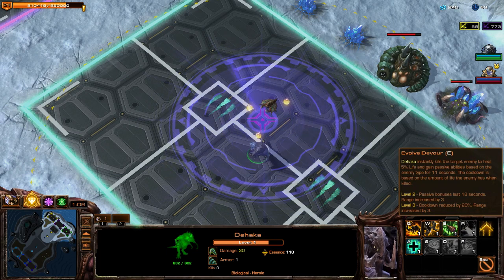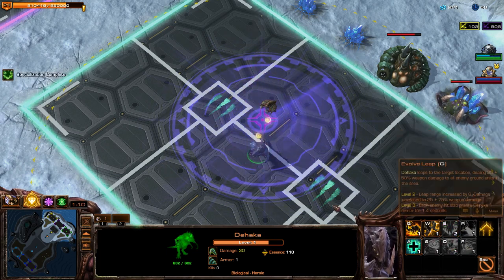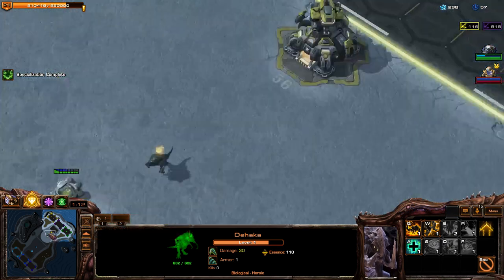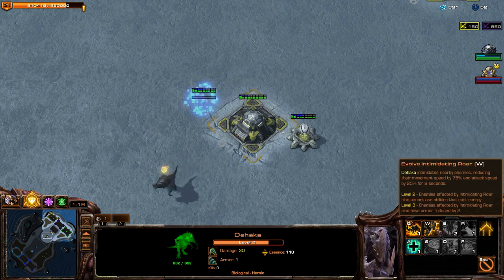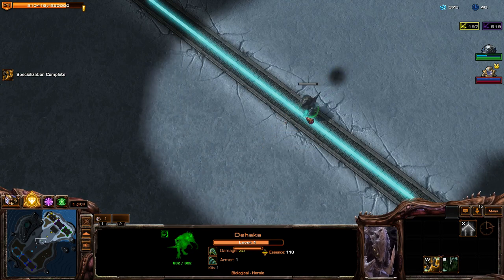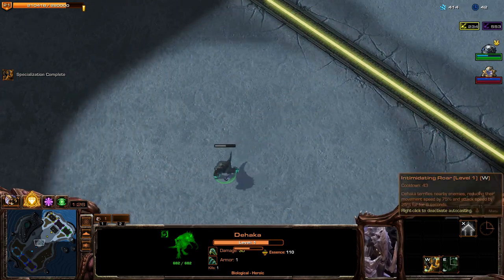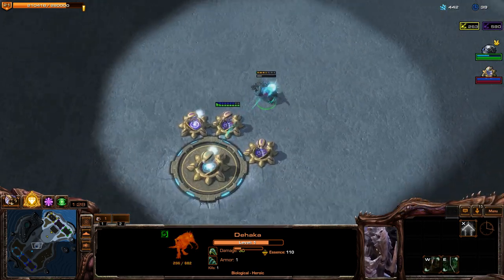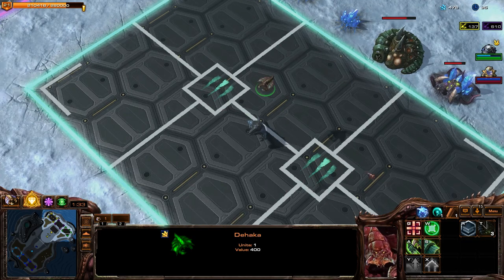For this Dehaka unit, we can give him a list of abilities. These are all abilities that, once unlocked, will activate over time — just kind of auto-cast. We'll give him the Devour ability and also Intimidating Roar. The Devour ability just kind of eats a dude, which is nice. And Intimidating Roar gives a passive debuff to nearby creatures. That's our Dehaka.